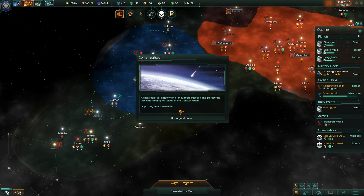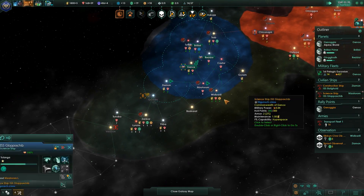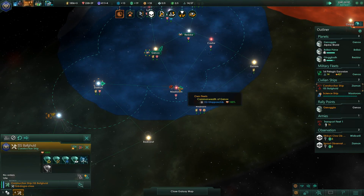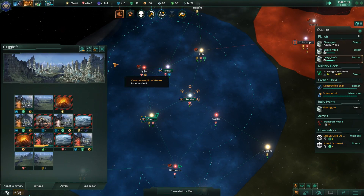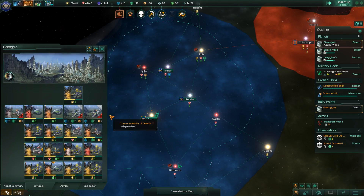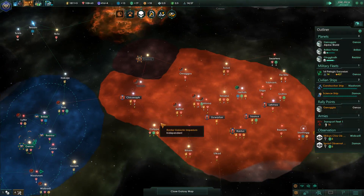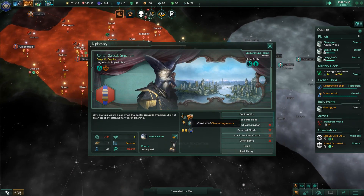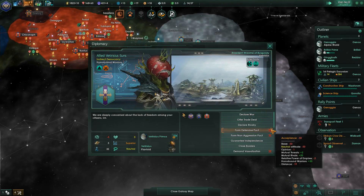Upgrade all other ships as well. A small celestial object with pronounced gaseous particle tails was recently observed - uneventful. Ships upgraded, construction complete, system survey complete. Let's go research a project here - survey - and build a few more institutions. Checking on the Walnut civilization: how strong are they? Fairly strong. We have no friends.